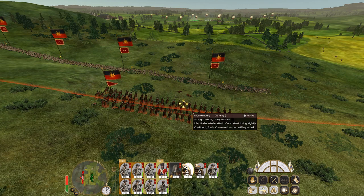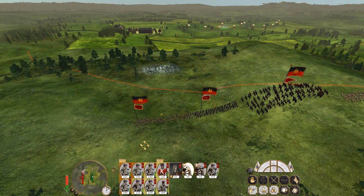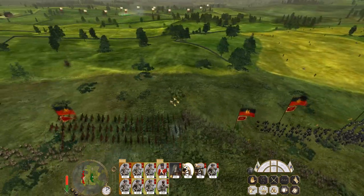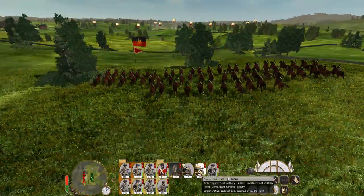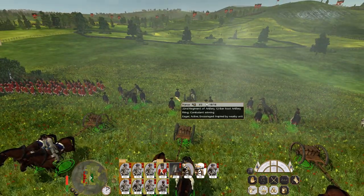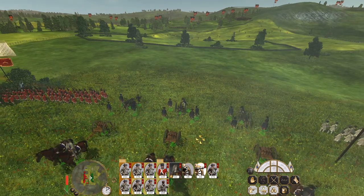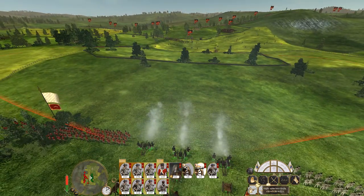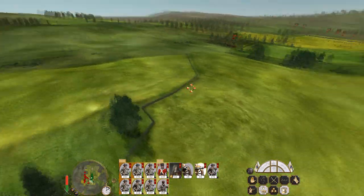There we go. They did attack me so I'm not going anywhere. Once this guy gets to the end chances are they're all going to surge forward the way the AI does — yep, there we go. Get my howitzers to aim at this cavalry. Let's go to normal speed now. These guys are going straight for my guns, so I'd like to knock them out before they get close.